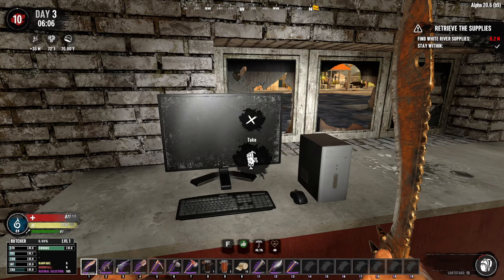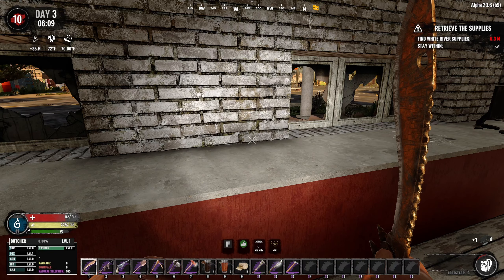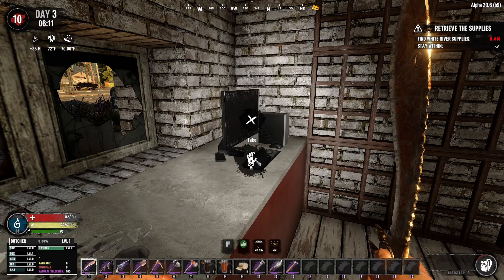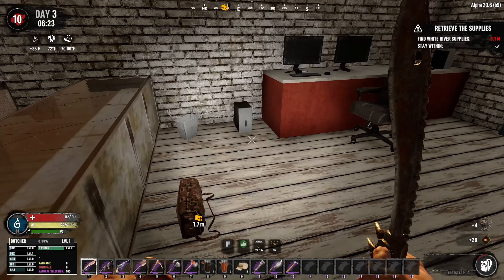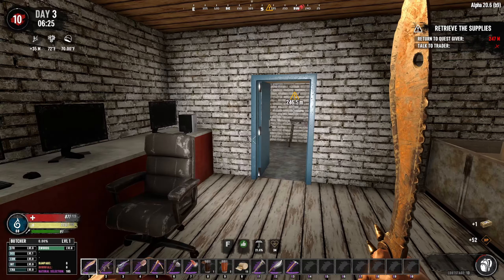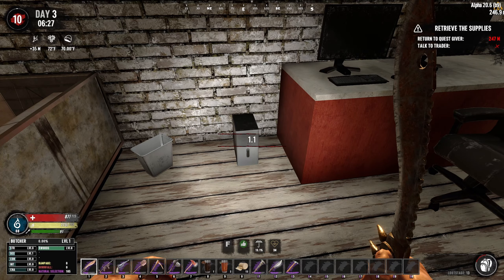Something cool in Rebirth is that we can take a lot of... this one's broken so I can't take that. But check out all these computers - $50 each. I'm just going to take them all and sell them for some free money. Okay, here's the satchel - done. We can technically leg it at any moment if we get a little bit overwhelmed.